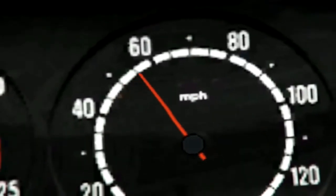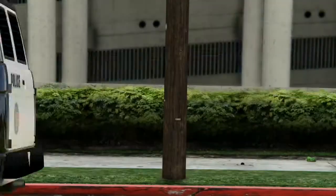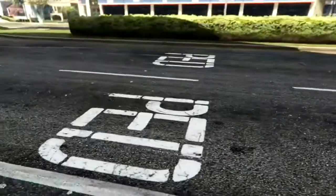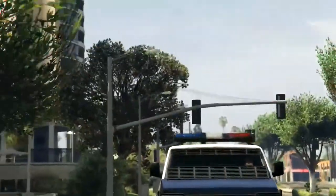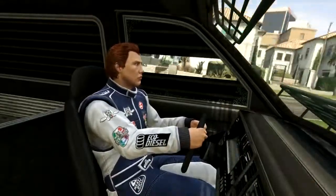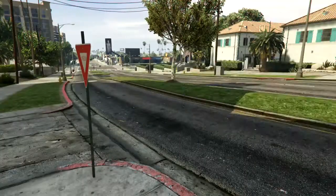Alright, a little bit of wheel spin off the line. That's 0 to 60 in about 8 seconds, which for an armored van is not too shabby, considering it's a van to begin with and it weighs an extra half a ton. Yeah, this thing is actually quite good on the acceleration front. I don't know why they would use it as a blockade.